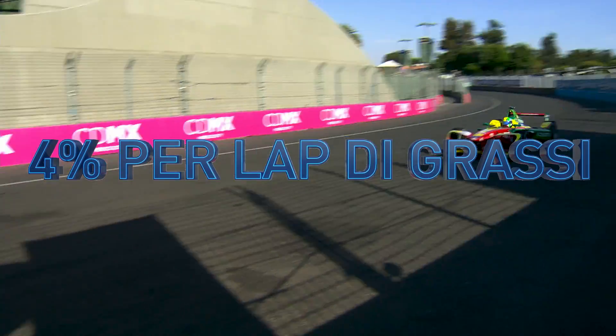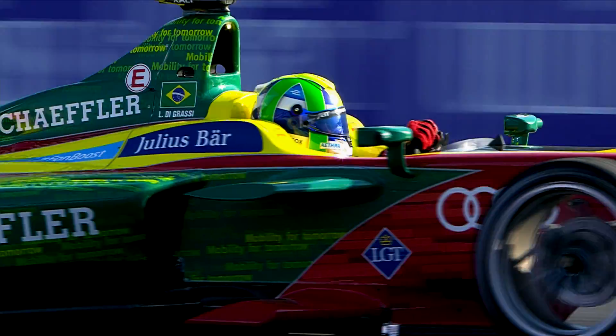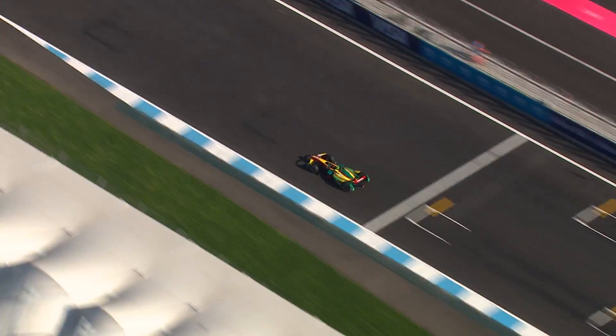Lucas had to use just under 4% of energy per lap when the others were using 5%. How could he get to the end in the lead? He had to drive strategically using a technique called lift and coast.